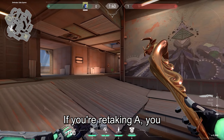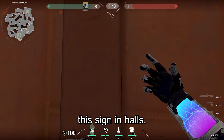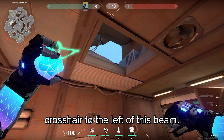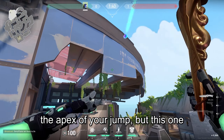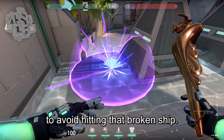If you're retaking A, you can throw this molly to prevent a left pyramid push. Firstly, stand next to this line in halls. Then you want to look through this hall, jump and put your crosshair to the left of this beam. Now throw your nade when you get the apex of your jump, but this one does need a little bit of practice to avoid hitting that broken ship.